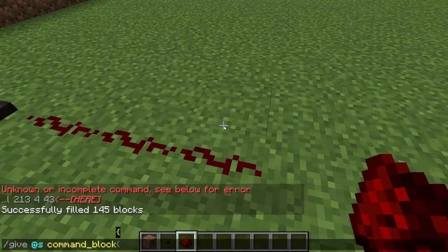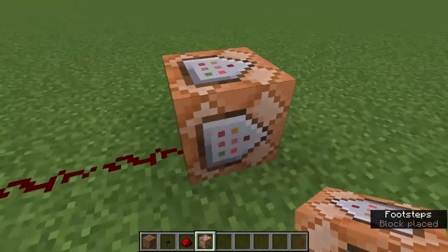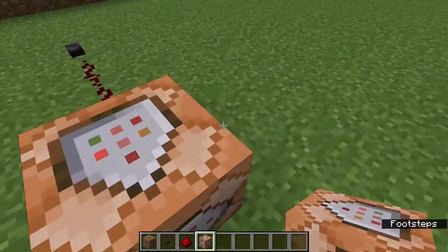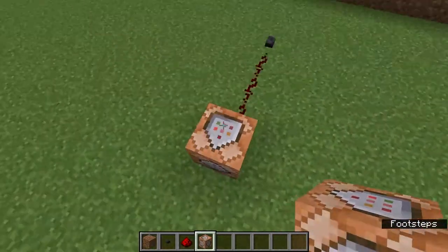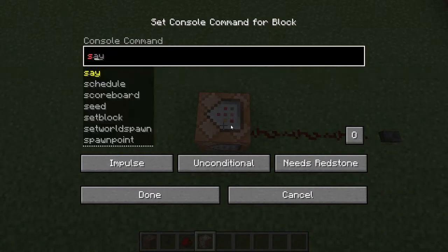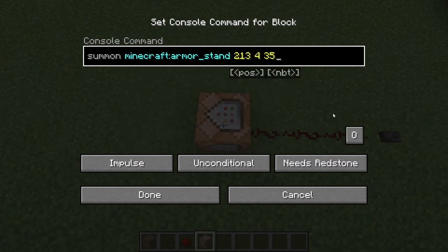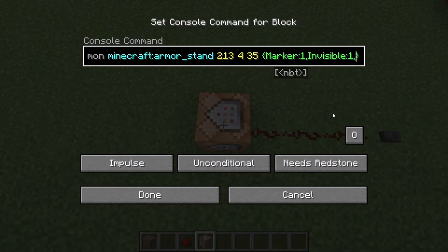Get a command block by typing: /give @s command_block. Place it down. The command inside is going to be: summon armor_stand, then paste your coordinates. In the NBT data you want: marker:1, invisible:1, CustomNameVisible:1, and then CustomName with your text in the middle. I'll leave the full command in the description.